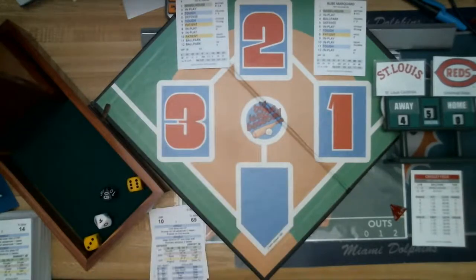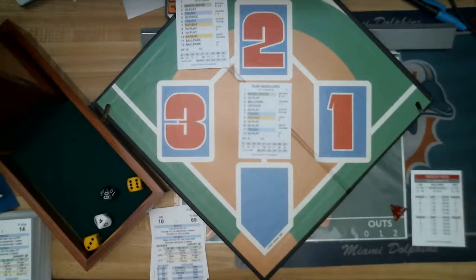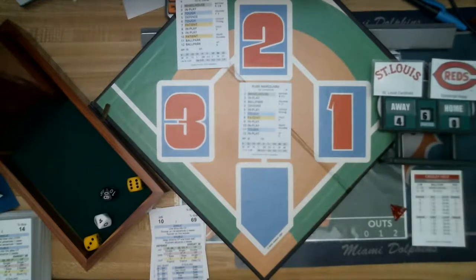If you score ten runs in your half of the inning but let the other team get even one or two back, your momentum is lost. Momentum is everything in baseball — if a team has momentum at the plate, they think they can hit anything out of the park. Top of the sixth inning, still Cardinals 4, Reds nothing.